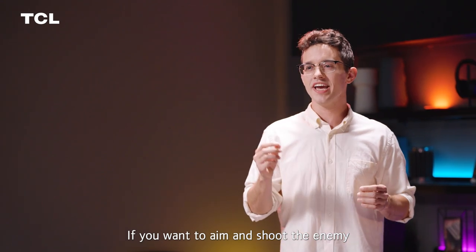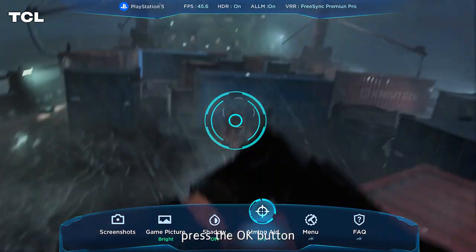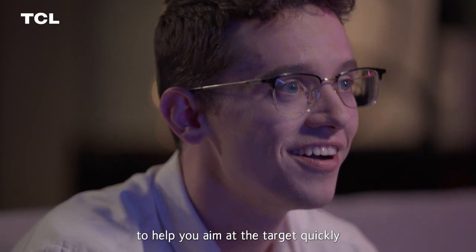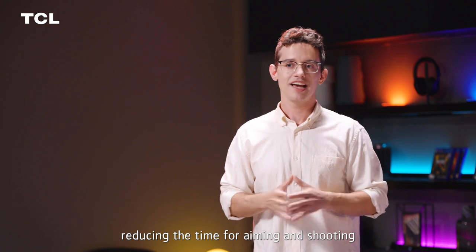If you want to aim and shoot the enemy, select the aiming aid mode in the game bar. Press the okay button and turn on the scope function to help you aim at the target quickly and easily, reducing the time for aiming and shooting.